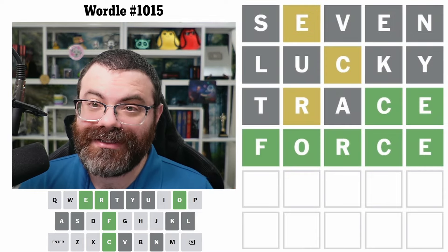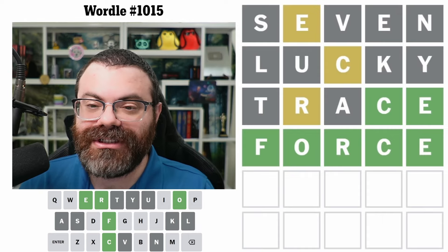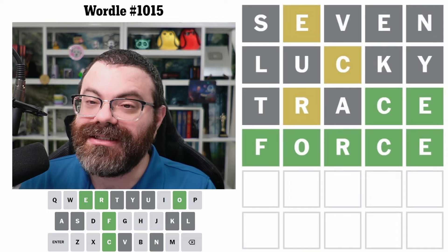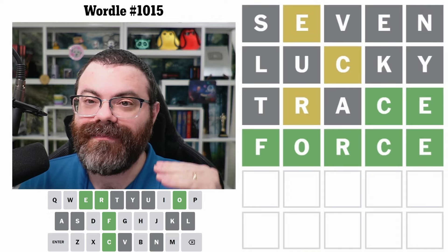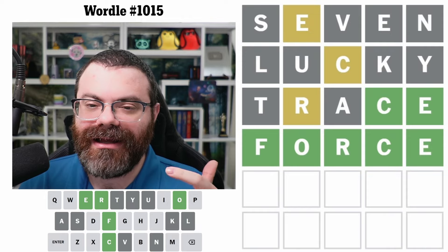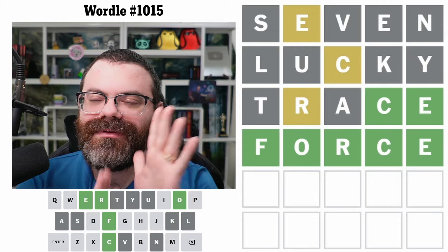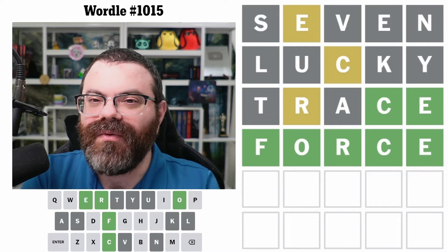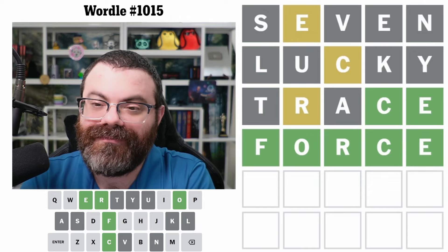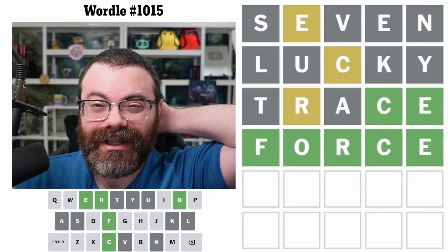An interesting fact about trace: if you're trying to get Wordle in two — say you're doing one of those Wordle Unlimited challenges — trace is the best word to start with. It's not the best word for minimizing average score, but it is the best if you're trying to get it in two. It splits up all the words fairly equally, giving you the best chance. I ran a computer brute force search to find that out and tested it in a video on YouTube a while ago.